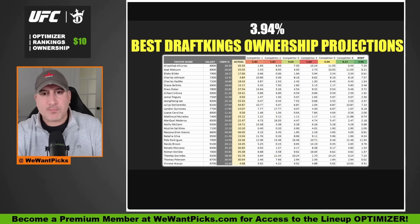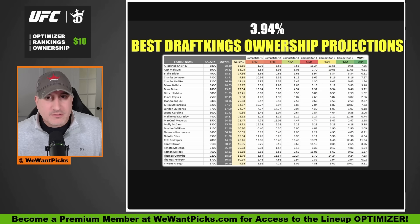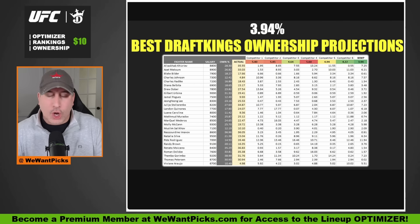This Optimizer is preloaded with the best DraftKings ownership projections on planet Earth. This is an objective fact — not made up, not an opinion. You can see the last column to the right: those are WeWantPicks ownership projections from the last card. Every other column is a different provider — the Osimos, the Roto Grinders, the massive companies, the small ones. And we beat them week in and week out with these ownership projections.